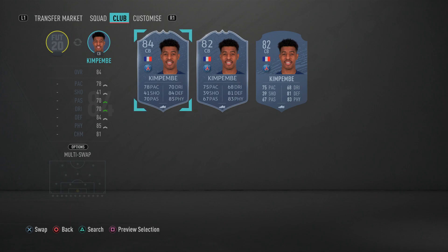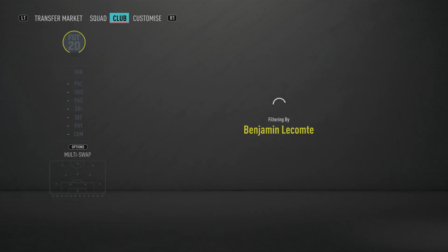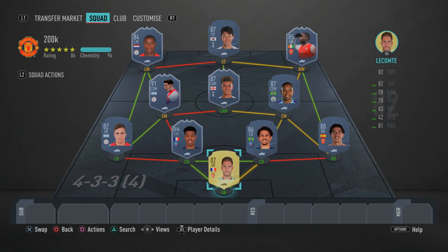In the goalkeeper position we have Lecomte — his 82-rated version. It's not all about rating; it's about how they perform in-game, and Lecomte performs very well for me. He's an overpowered keeper and gets the job done. If you want to upgrade him, he has an 84-rated inform and an 86-rated inform available. But this is the full insane 200k hybrid squad builder.